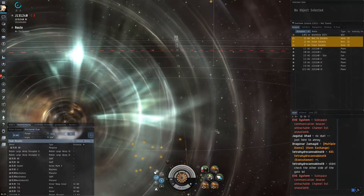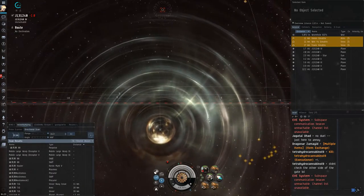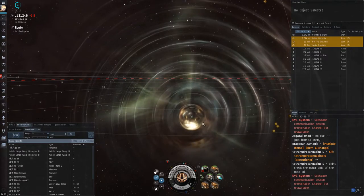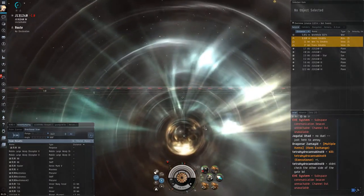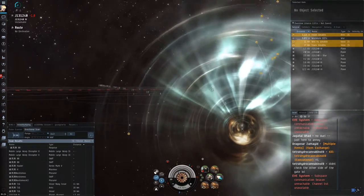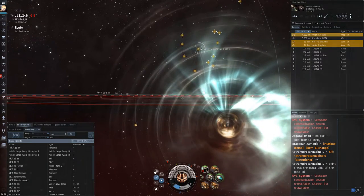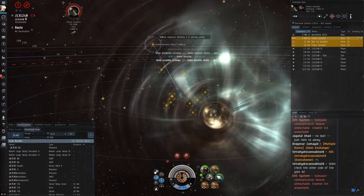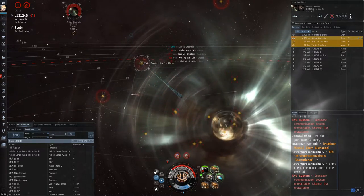The Thrasher is a nice ship because it's cheap and anybody can train into it — you can train into it with an alpha clone in less than one day. The Thrasher I'm using in this video is actually a Tech 2 Thrasher. I jump in and the Interceptor is orbiting the hole. I kind of want to wait to make sure I'm going in the same direction as him to minimize transversal. Unfortunately I make a lot of piloting errors in this particular engagement — I don't overload my tracking computer, and I turn on my afterburner, which means I'm messing up the tracking for myself. As you can see, I actually get pretty close to killing them.